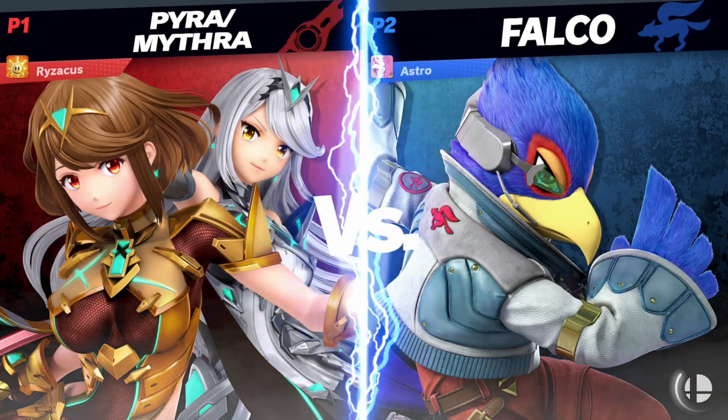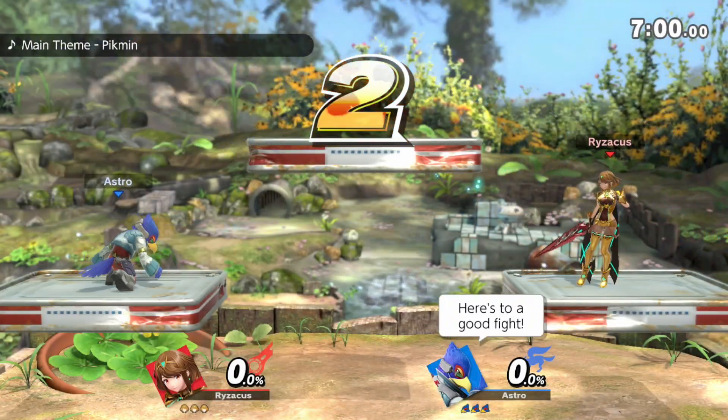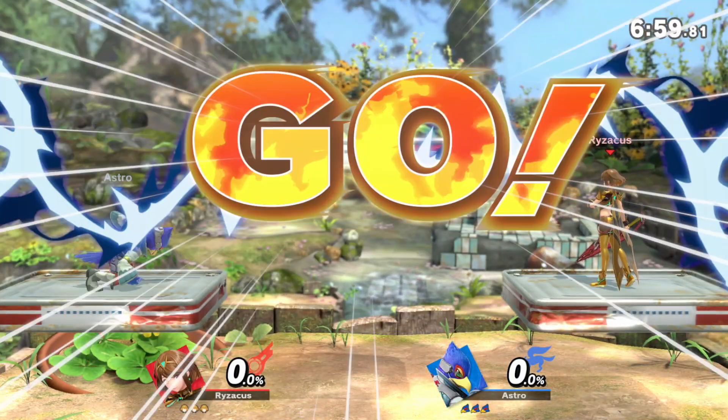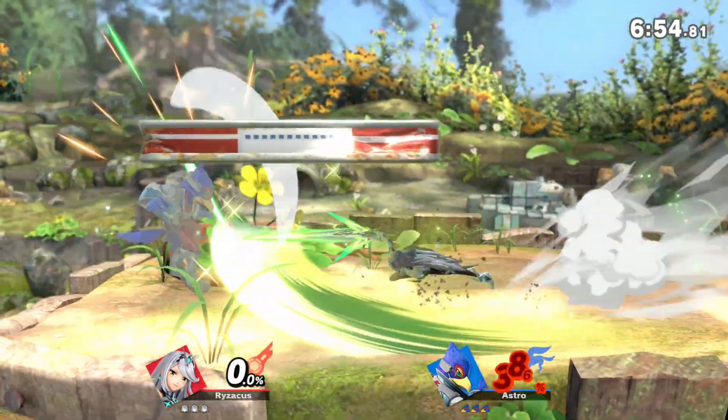What is up everyone, welcome to another video on the Rizaguts channel. Today we saw the release of the fourth character added to the Fighter Pass 2 for Smash Bros Ultimate, being of course Pyra and Mythra, which is a double character.